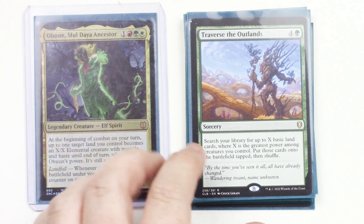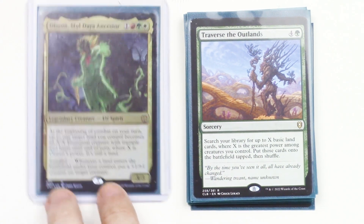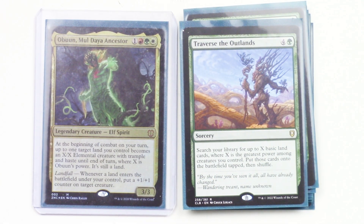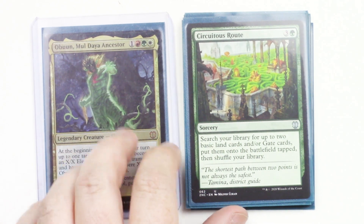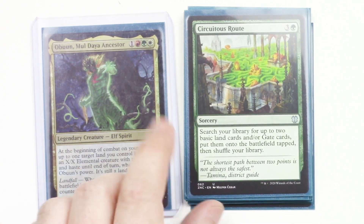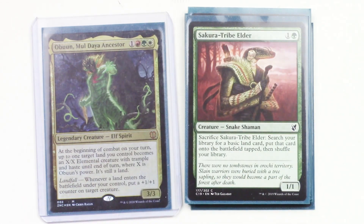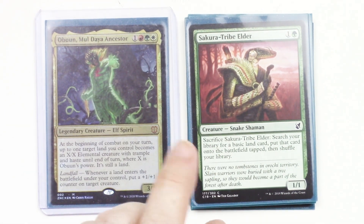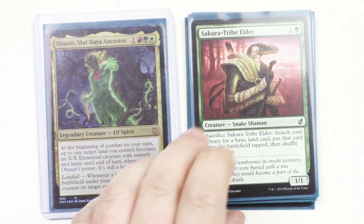Traverse the Outlands lets you search your library for up to X basic land cards, where X is the greatest power among creatures you control — so if your Obun is pretty big, this will get you lots of lands onto the battlefield tapped. Secuitous Root searches for up to two basic land cards and/or gate cards, then puts them onto the battlefield tapped. Sekure a Tribelder is a 1/1 Snake Shaman — if you sacrifice him, you can search for a basic land and put it onto the battlefield tapped.